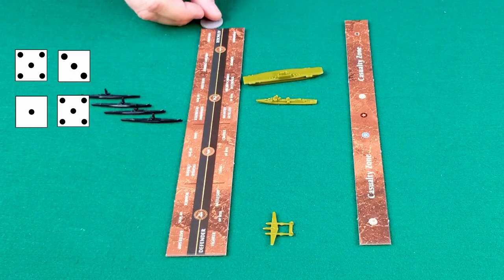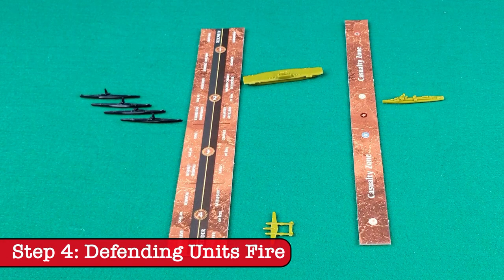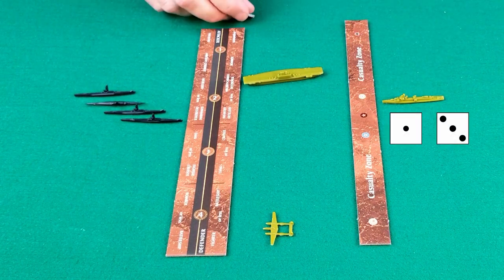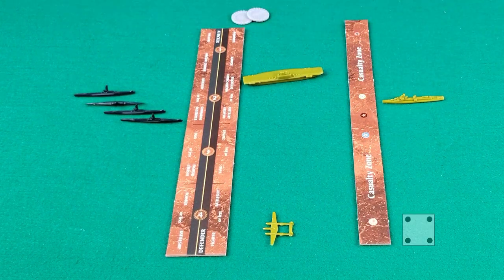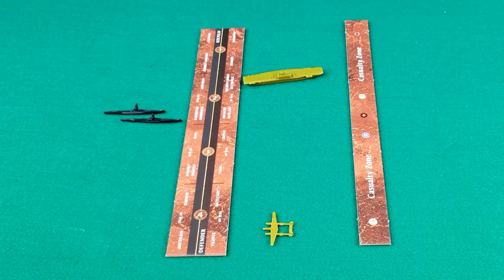One hit. Remember, the subs can't hit the fighter, so the Americans have to take the hit on a ship. They choose the destroyer. Because the Americans had a destroyer present at the beginning of the round of combat, the fighter will also get a chance to shoot back at the subs. So we have a destroyer and an aircraft carrier defending at a two — one hit — and a fighter at a four — another hit. The Germans lose two subs. The destroyer heads back to the box. Press the attack or retreat? Notice that the destroyer is no longer present, so the subs get their super cool abilities back for this round.